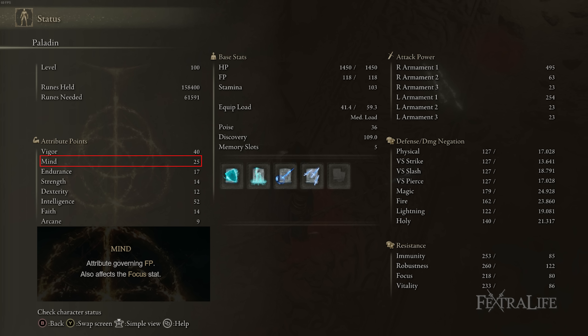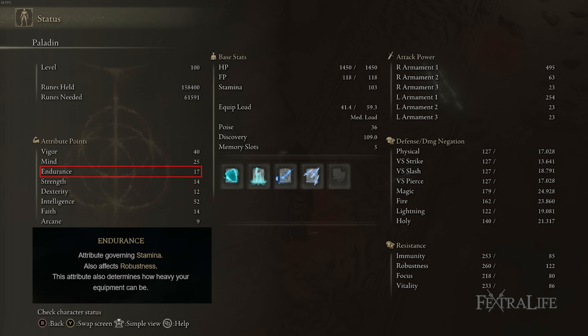If you want to take five points from Vigor and put them into Mind, that wouldn't hurt — you could probably do that no problem. 17 Endurance is the exact equip load needed to stay under the 70% threshold for medium roll with this build. I've tested it to the number, so if you use this exact setup for armor and weapons, 17 Endurance is all you need.